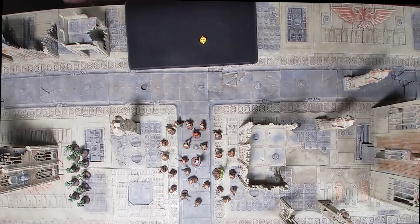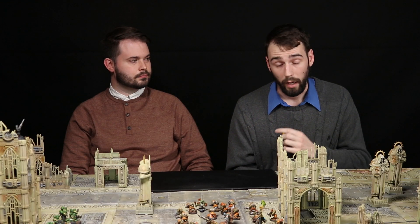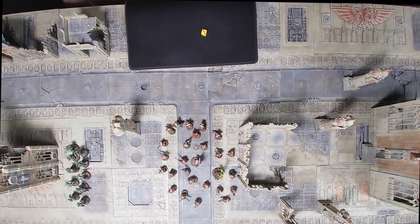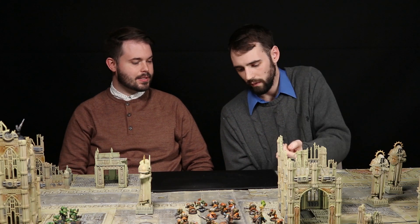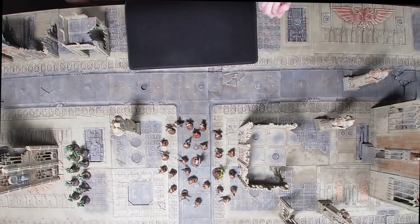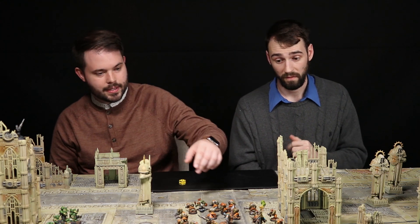We got a hit — a 5. Since he is an infantry character, I'm wounding on twos. We got the wound, going right through that custom force field and his pathetic save. That means this guy gets no save, and he's only got 4 wounds. We do d3 damage — wow, a 3, good start. Now on a 3-up for the Headshot mortal wound — there it is! That's going to get him. We can keep rolling and take a character out with 4, 5, even 6 wounds.